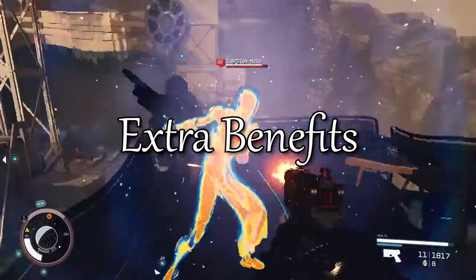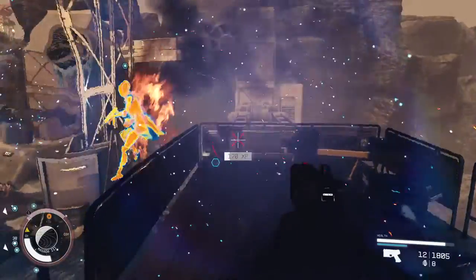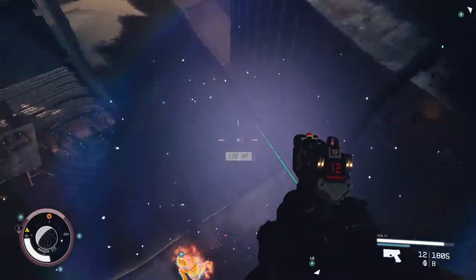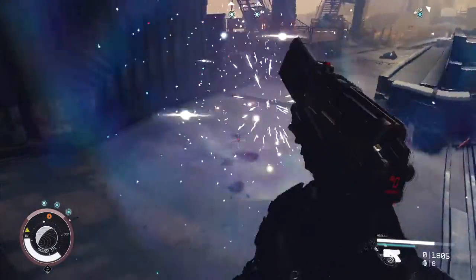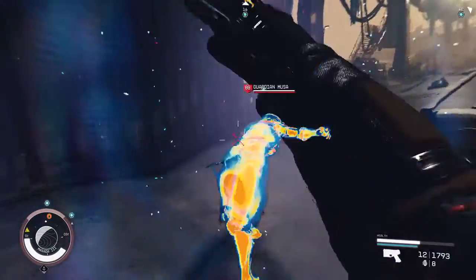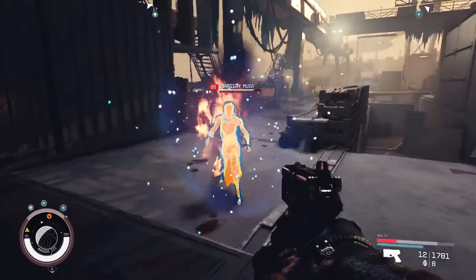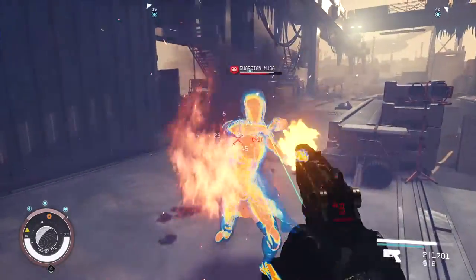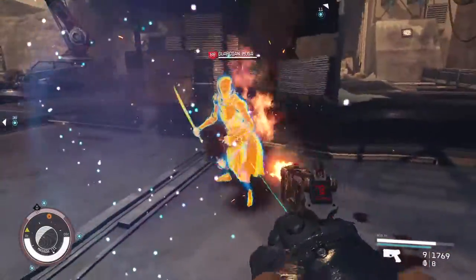Aside from the major points we covered above, another nice benefit of going with the Radburn as your main weapon is that it uses 7.77mm ammo. That's the most abundant ammo in the game, and you should be coming out of battles with more ammo than you started with. But if you somehow find yourself short, it's also one of the cheapest ammos to buy. This means you can fire the pistol as much as you like.